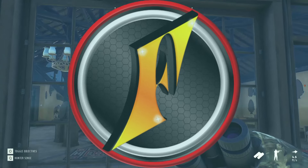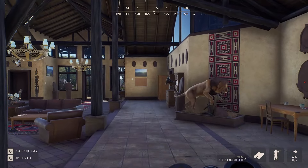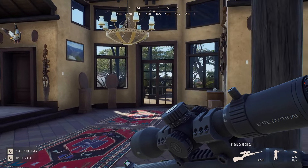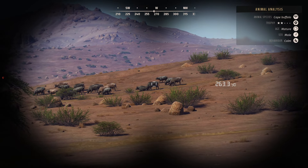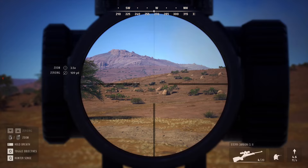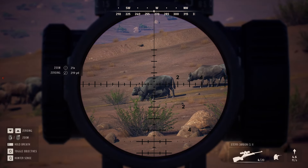By popular demand, we are back on Ticamoon Plains, and for a change of pace, we're going to be using the 338 Lapua on some of the biggest animals Way the Hunter has to offer. So we're starting off with some Cape Buffalo — there's a two-star mature up there about 260 out, and I'm really not sure we've ever used the Lapua on a Cape, so we're going to see how well this does.